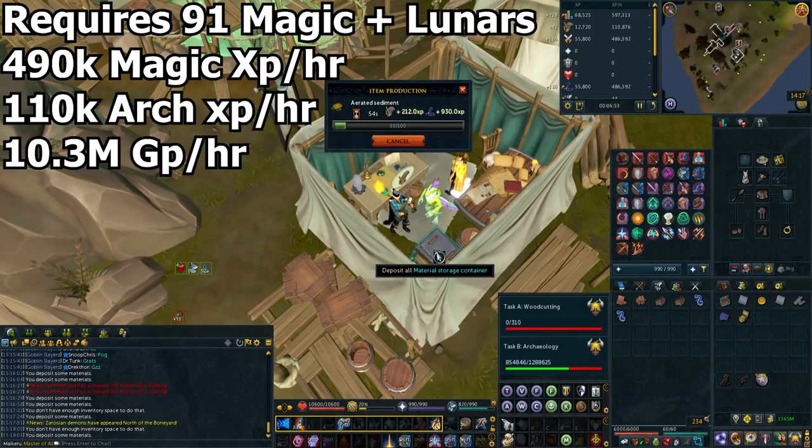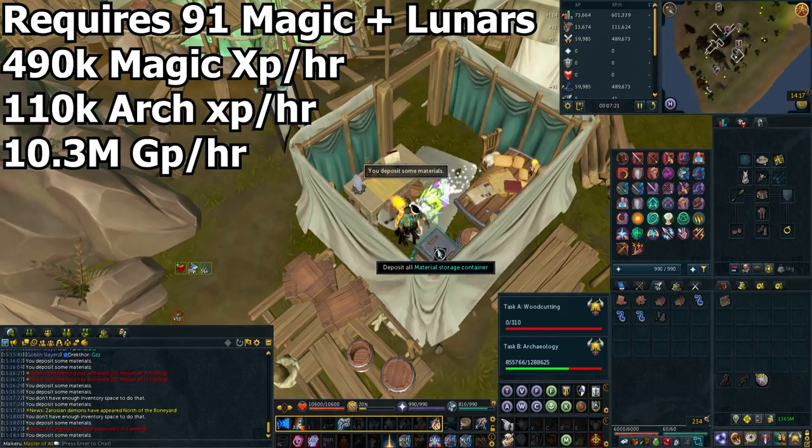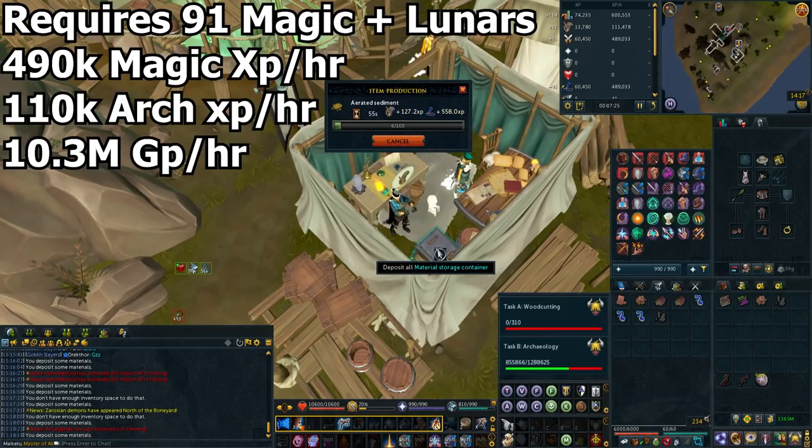My rune metrics did say 11.4 million, but I didn't manage to make that much because the soil bought a bit over mid, and some of the materials were a tiny bit under mid — but they were pretty much consistent around mid price. So I did make slightly less than the rune metrics were showing. But over 10 mil GP an hour for how chill this is? Pretty damn awesome.